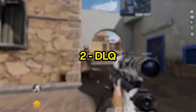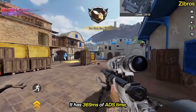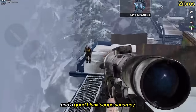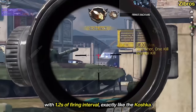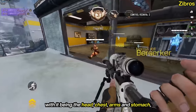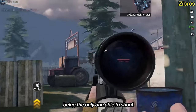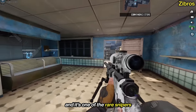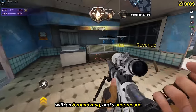I'm sad to say it, but we have the DLQ in 2nd place. It is good for everything. It has 369 milliseconds of ADS time, with a good animation and a good blank scope accuracy. It has a good fire rate with 1.2 seconds of fire interval, exactly like the Koshka. It has a good one-shot hitbox with it being the head, chest, arms, and stomach. And it's also the best sniper for wallbangs, being the only one able to one-shot in that same hitbox behind multiple walls. It's one of the rare snipers to have all these stats with an 8-round mag and a suppressor.